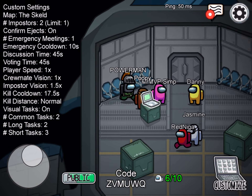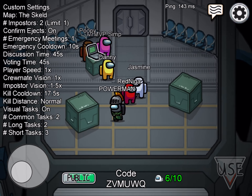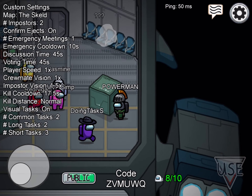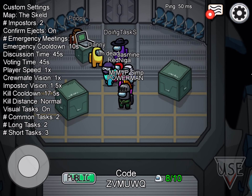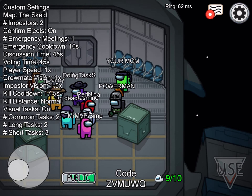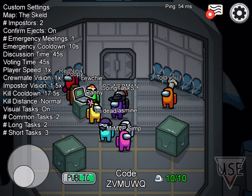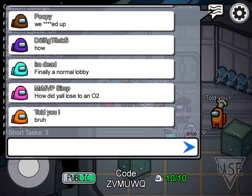For other tasks — like when communications get disabled — you have to match up the lines. One line will be normal and the other will be off, and you have to turn a little valve to make them match up.